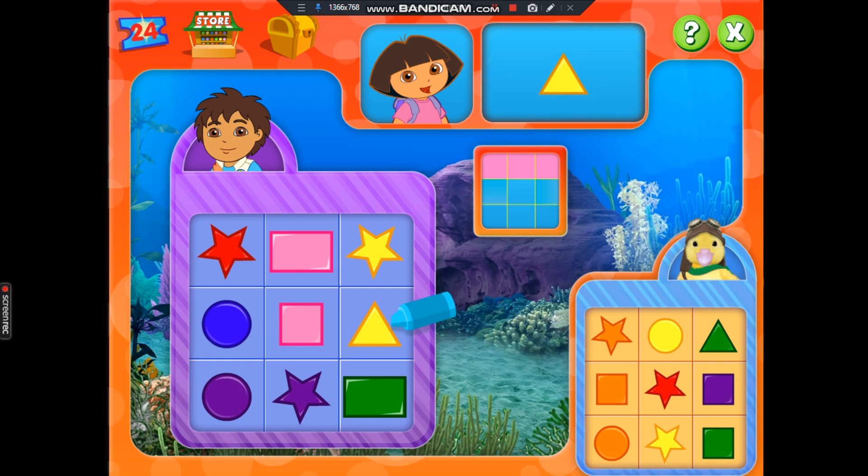Yellow triangle. Try again. We're looking for the yellow triangle. Fantastico! Yellow star. Found it! Oops, that's not it. Try again. We're looking for the yellow star. Way to go! Orange square. I have it. We don't have it.